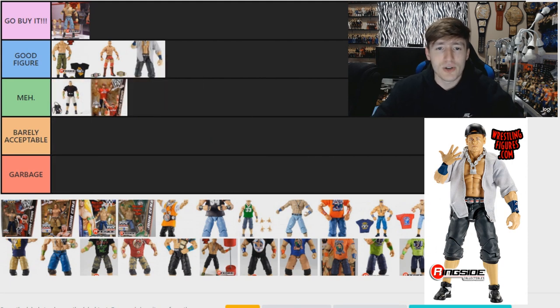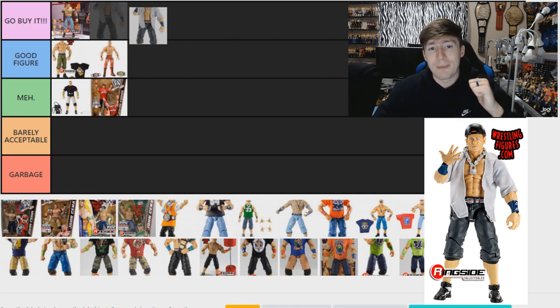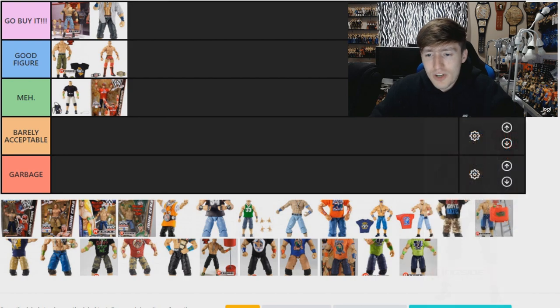Next is the Elite 76 figure, which has the Super Showdown armbands and the navy blue attire with the Yankees jersey. I think it's a Go Buy It — I really like that figure a lot. I like the head sculpt, the shorts color, the arms, and the interchangeable jersey. I don't know if that's because it's the newest one on pre-order, but I am going with Go Buy It for now.